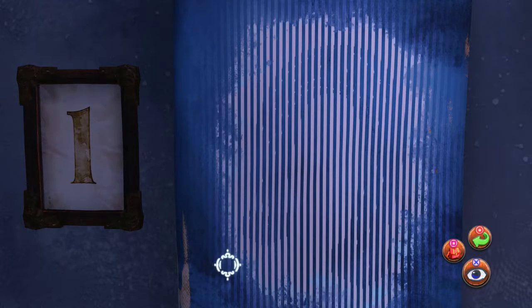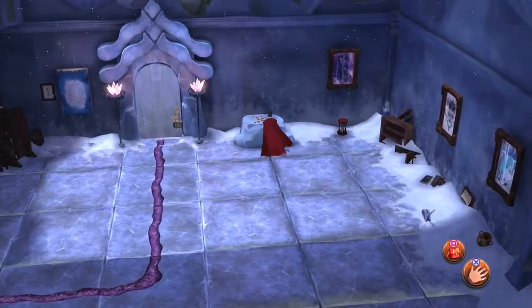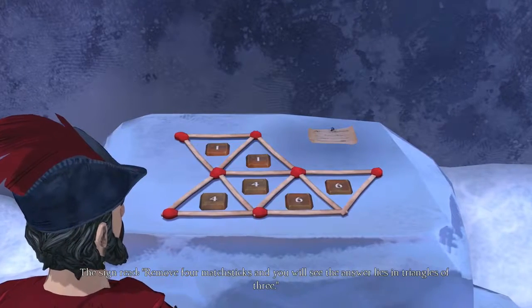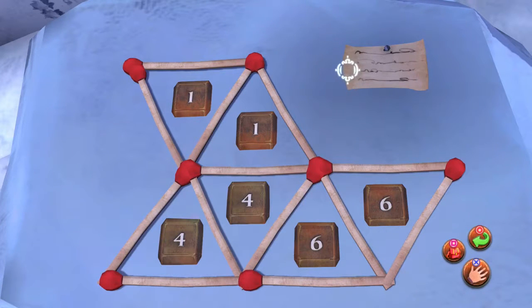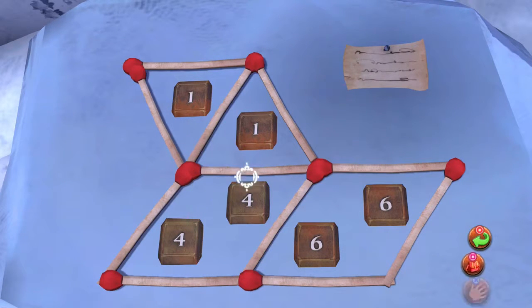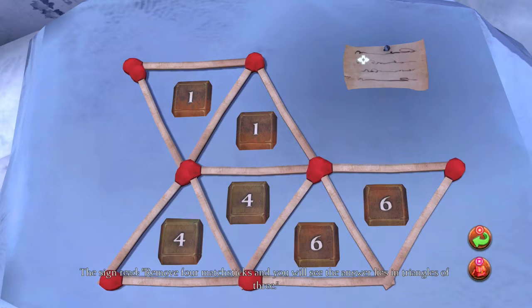It looks like some sort of optical illusion but I can't see what it is. The sign reads: 'Remove four matchsticks and you will see the answer lies in triangles of three.' Remove four matchsticks and the answer is three - how does that make sense? I'm going to put all the matchsticks back. I don't get what the numbers do. Oh, they have to be in like the three times table - is that what it is?